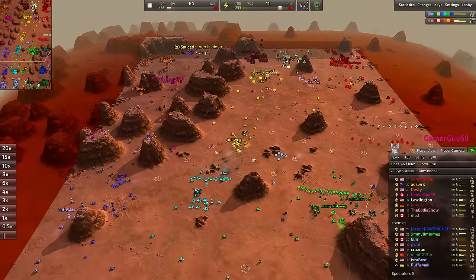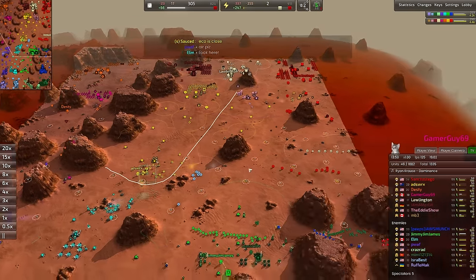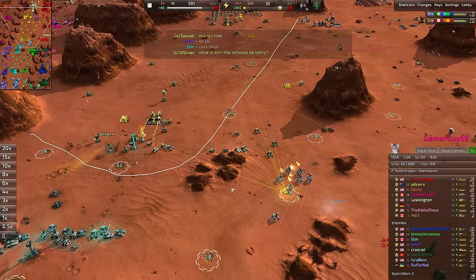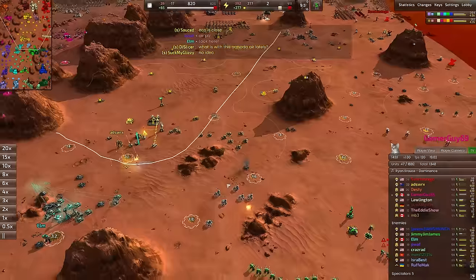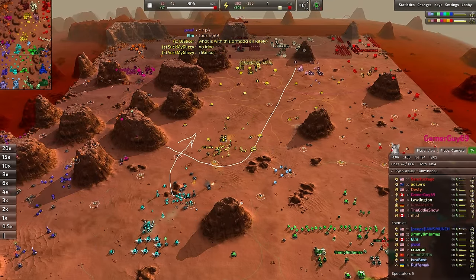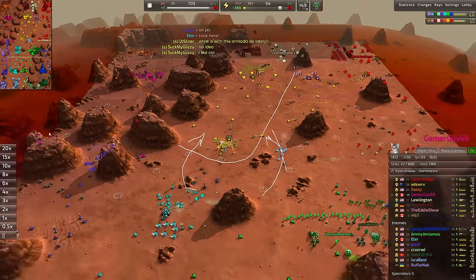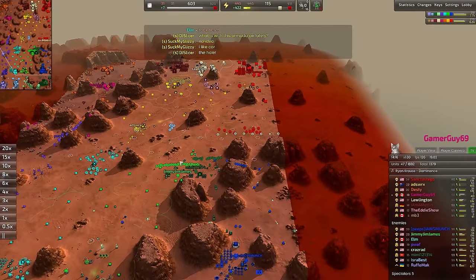ADS WRX is in quite a tricky position. Suddenly they have this massive line that they have to hold all the way on this side. If any amount of aggression pushes through, their forces are pulled exactly like this as the hounds now get jumped on by the medium tanks. The medium tanks are actually jumping on those hounds quite nicely. You can see it spreads the forces thin. What Elm should be doing is sending forces in this direction, and then we should send forces in this direction — eventually ADS WRX, the yellow commander, is spread too thinly.